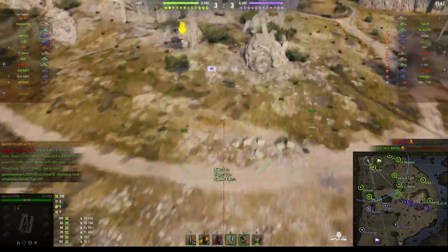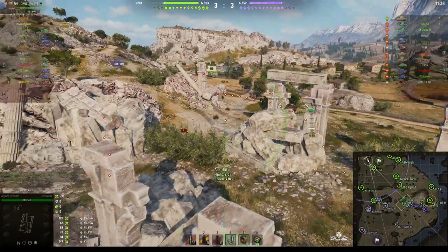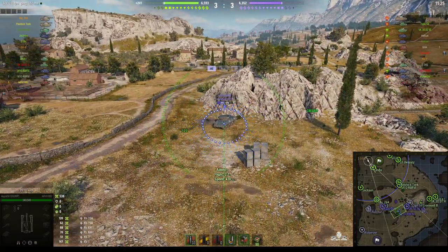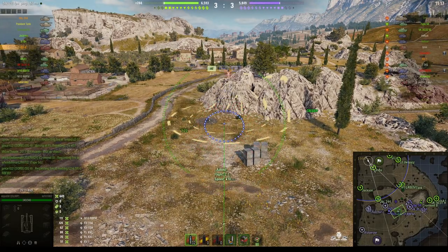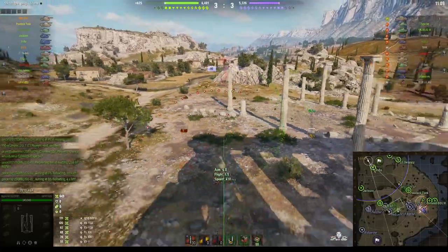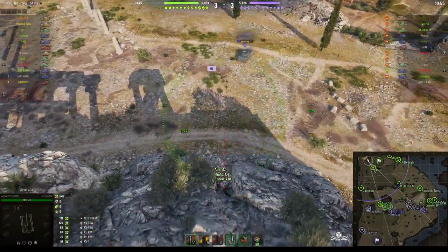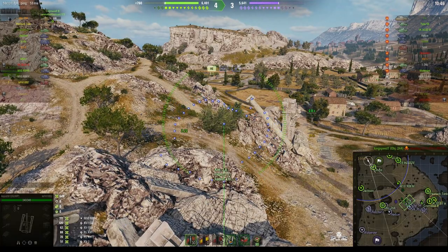There's that enemy arty again. We can see a Type 58 has gone up onto the heights. Misses the VK, but we know the Type 58 is just behind that rock. He's going to go for the M10 RBFM — let it settle, round's out, direct hit — 111. Keep firing those shells in. That one went to the left, RNG was unkind. He's pulled away, destroying a set of bricks. There he is, just the other side of the donut's temple. The M10's gone — shot by the Object 244 who got the kill.